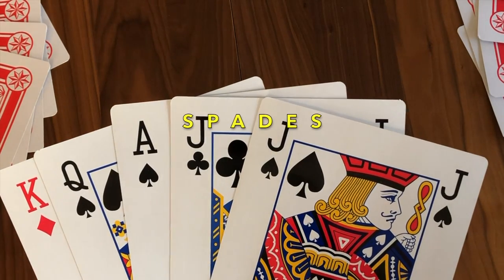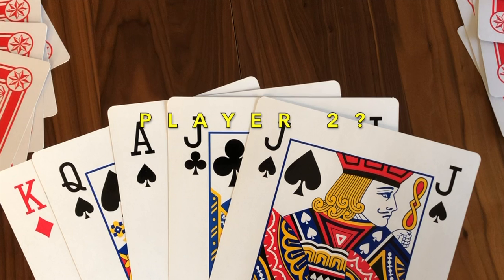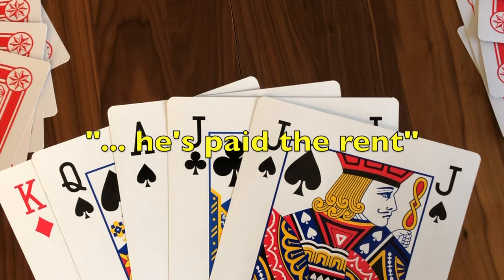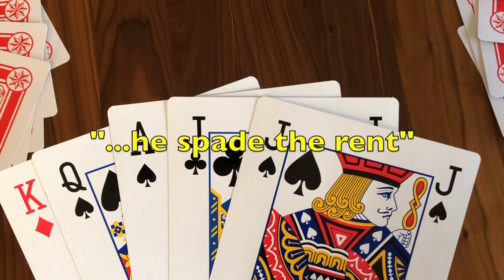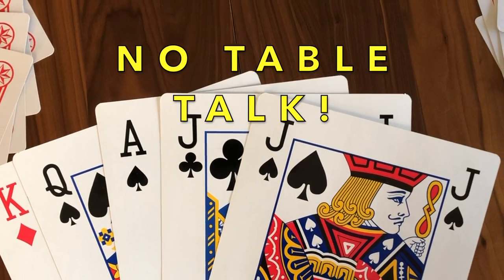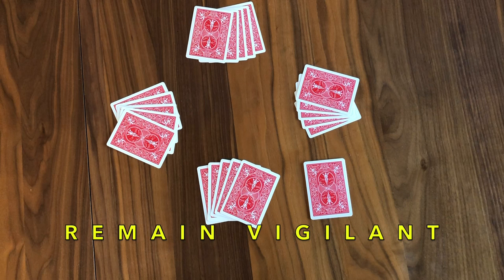Now the trickiest: player four has a very nice hand of spades and may wish to communicate that to teammate player two. He might try something like: 'Oh shoot, I gotta go find my roommate — make sure he's paid the rent.' 'Did you just ask if he spayed the rent?' No table talk — redeal. I can't emphasize enough how competitive and tricky Euchre players can be. You must remain vigilant.